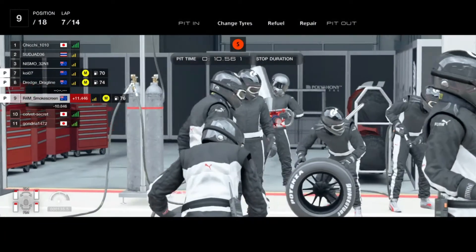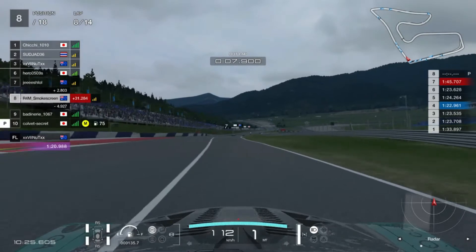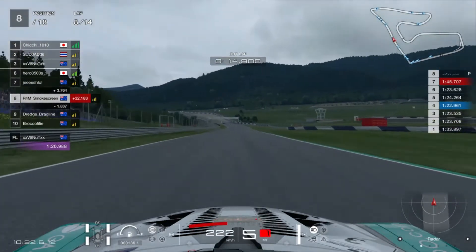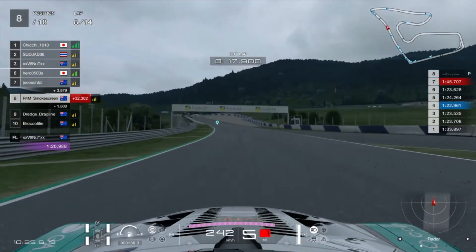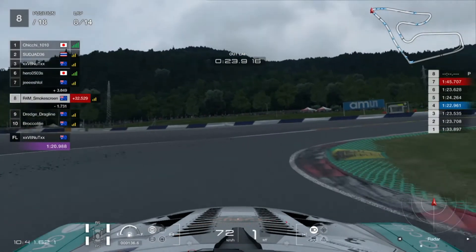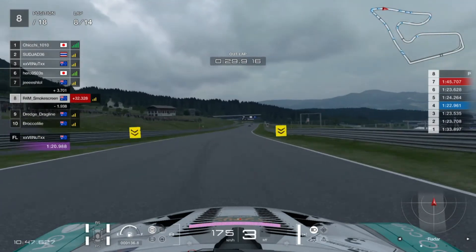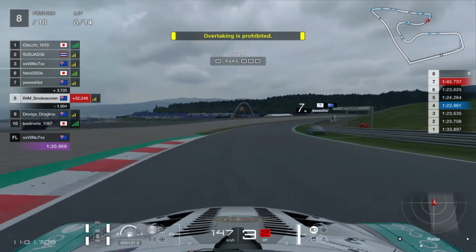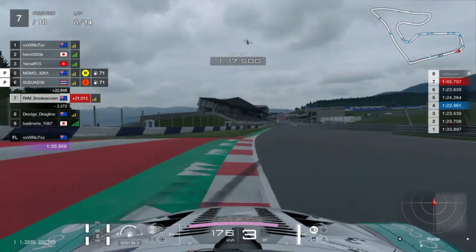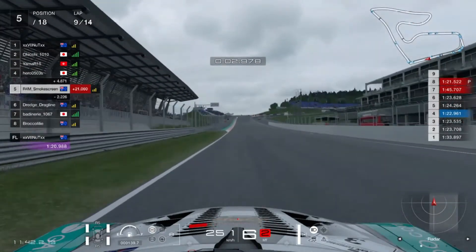I've gone a lap later than last race because I felt the tyre wear on the softs was a little bit too high, so I wanted the extra medium tyre lap in that stint to reduce the soft tyre stint by one lap. I've come out in 8th position — not bad, I'm in the top ten on my faster tyre with a good handful of cars just ahead on the exit of this turn. I'm going to do my absolute best to try and gain some positions here.